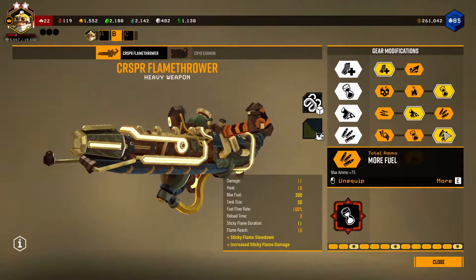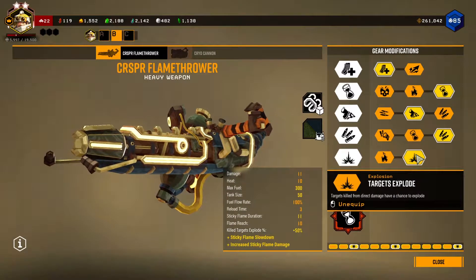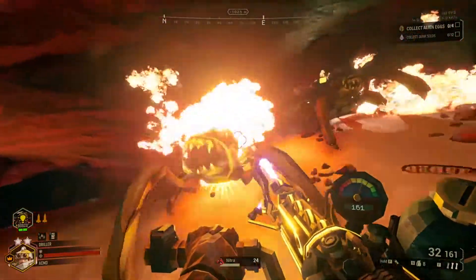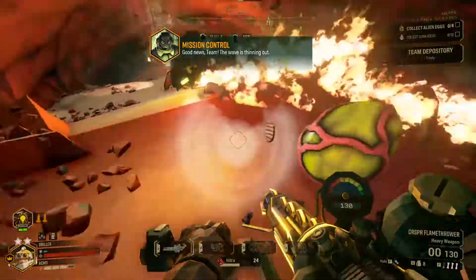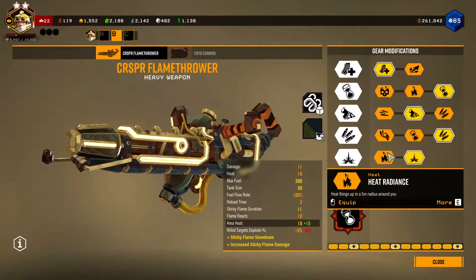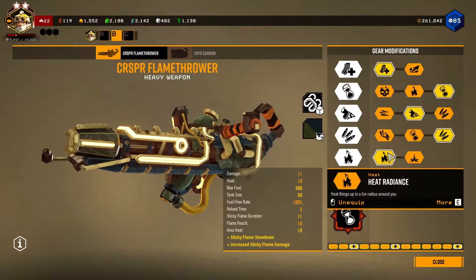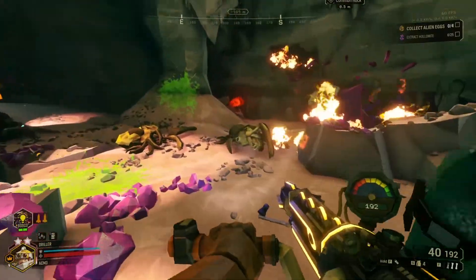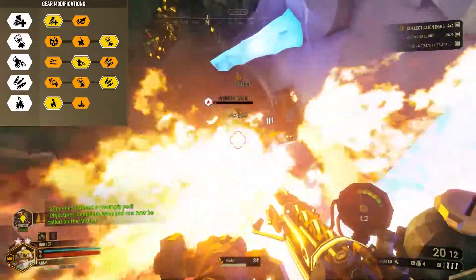For the last row, let's start with the Target Explode mod. Unfortunately, this mod will only trigger the explosion when enemies are killed from direct damage, so it's a bad option for this overclock — it doesn't work with Sticky Flame. On the other hand, the Heat Radiance mod is great. Not only does it heat enemies in a 5-meter radius, it also deals 80 fire damage after 1 second of constant fire.